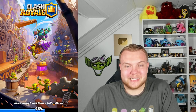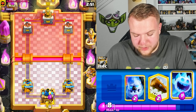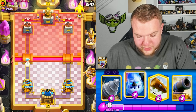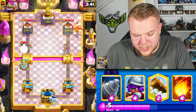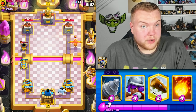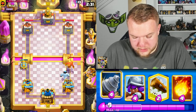Looks like we're up against a Chinese player — good luck to him! Let's cycle Skeletons and Ice Spirit to start. He has Skeletons, what looks like a Phoenix, and interestingly a Mortar. I'm going to respond as fast as possible with the Cannon to take care of the Mortar without causing us any problems.